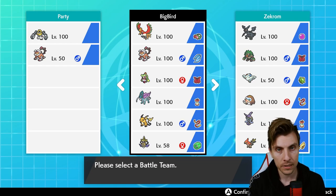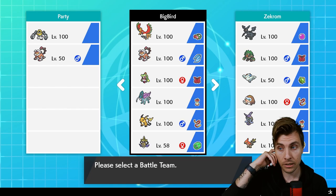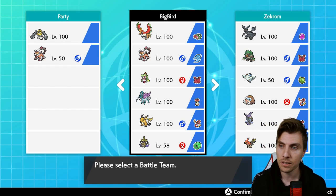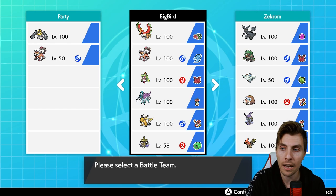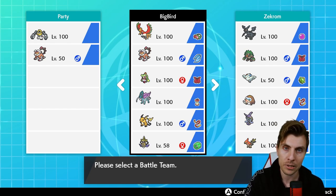Suicune is going to be our main speed control setup on the team, gives a nice Fire-Water-Grass core with Ho-Oh and Serena as well. It's also in a Focus Sash, making you immune to Fake Outs and flinches, which is always handy. Then we've got Raichu — for the most part we do have a good check in Landorus, and of course we've got the Intimidate there as well, which helps out against Regieleki a bunch.